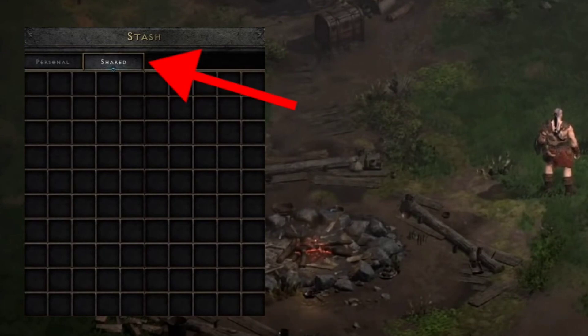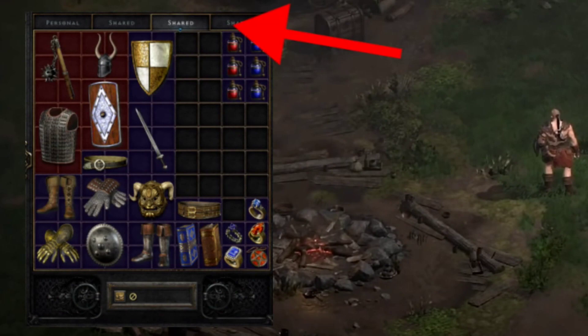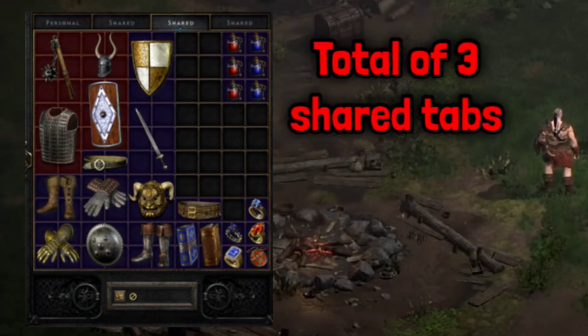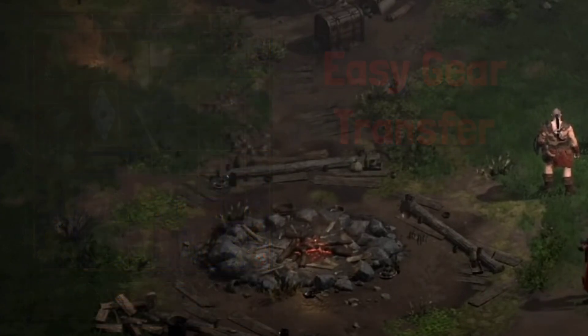What's even better is that you also have a shared stash — you actually have 3 of these. This is a lot easier, because back in the day you had to go into a game and try to mule items. You dropped the items on your main character, had to log on to another character to pick them up, and maybe the game was full or not there anymore. So this change is going to be really helpful and one of the features that I like the most.